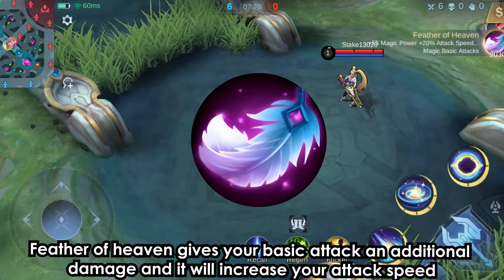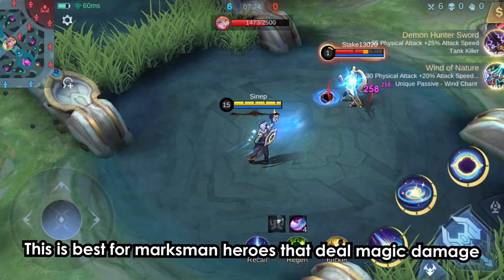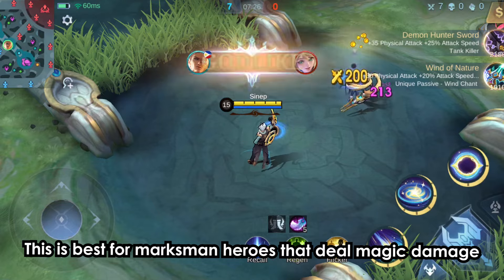Feather of Heaven gives your basic attack additional damage and increases your attack speed. This is best for marksman heroes that deal magic damage.